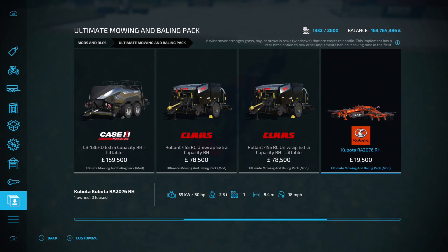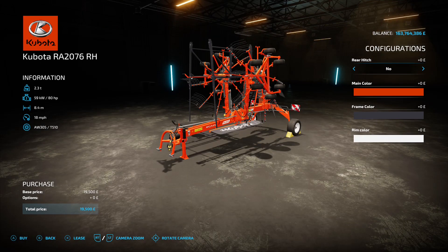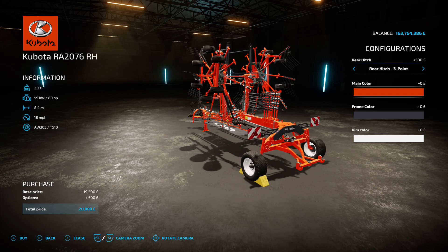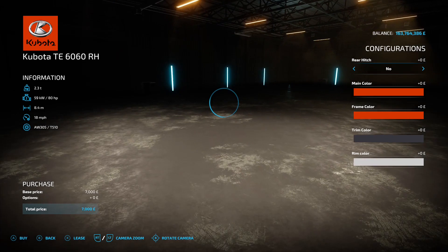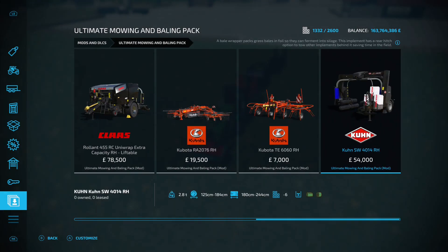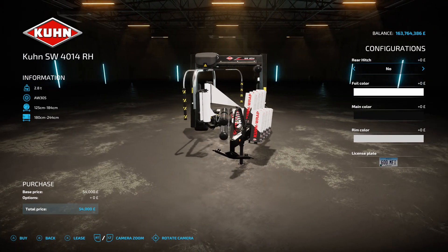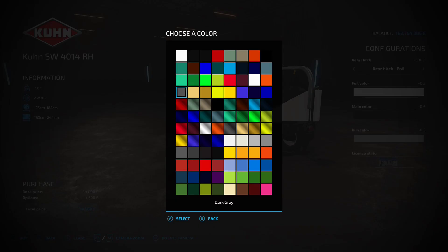The Kabuta RA 2760 RH is the liftable version of the Uniwrap - 80 horsepower requirement, 8.4 meter working width, 18 mile an hour working speed, 19 and a half grand. The rear hitch is important here too because you can have a three point on the back. Then there's a smaller version, the Kabuta TE 6060 RH, with 4.4 meter working width and 30 horsepower requirement. On the end we've got the Kuhn SW 4014 RH, handling 125 to 184 centimeter round bales and 180 to 244 centimeter square bales, 54 grand. Again the rear hitch and foil color - you can even get a metallic one.